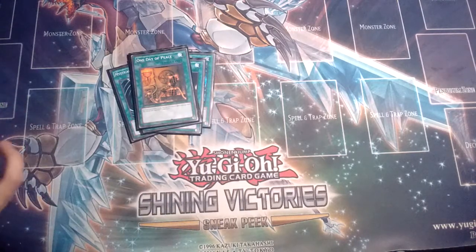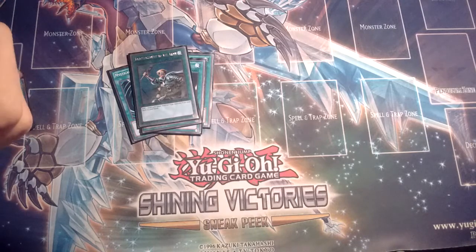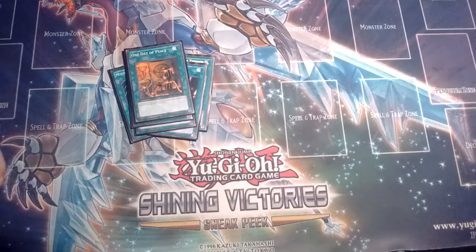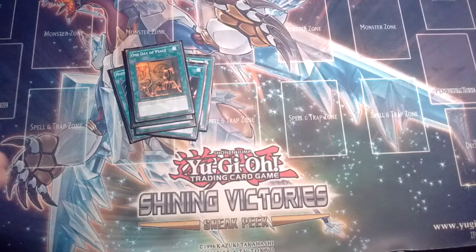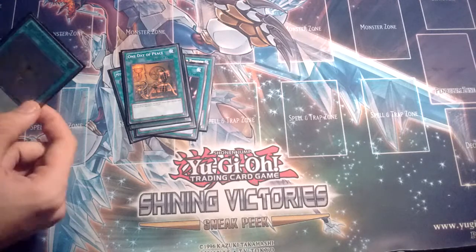I've got my ROTA in Platinum Rare — a very beautiful card. One Day at Peace is amazing in this deck; it's definitely better than Upstart Goblin. Its effect is: each player draws one card, and neither player takes damage until the end of the opponent's next turn. So you activate it during your turn, both players draw, and nobody can take damage until it comes back around to you. It's a great way to save yourself if you're waiting to set up plays — even if your field is open you can't take damage. For example, if your opponent is running Magisters and bouncing or destroying everything you have, or even activating multiple copies of Dark Hole, this really helps you get your plays set up.